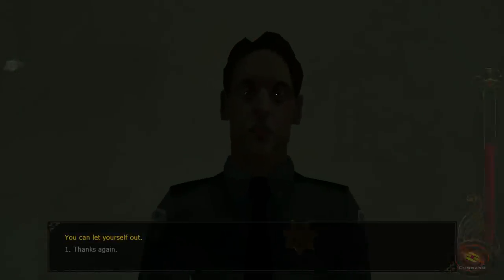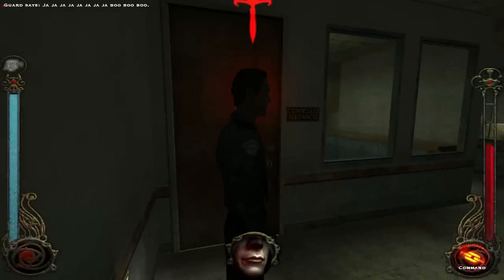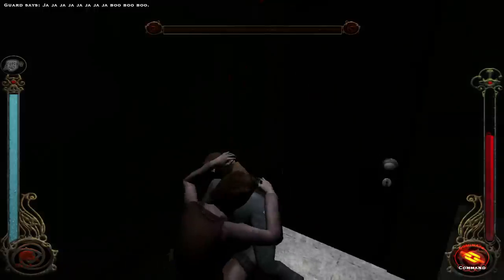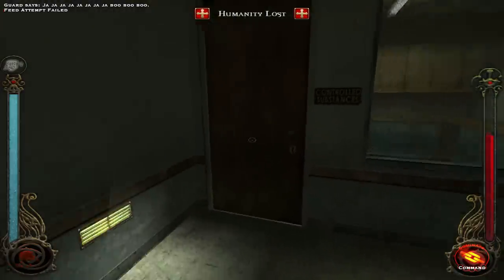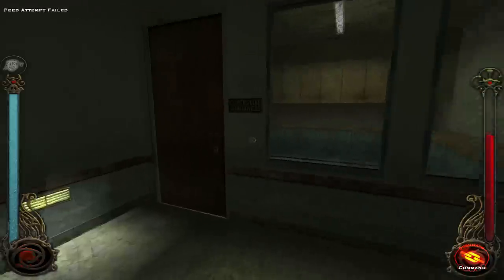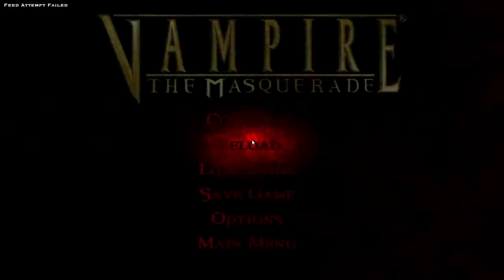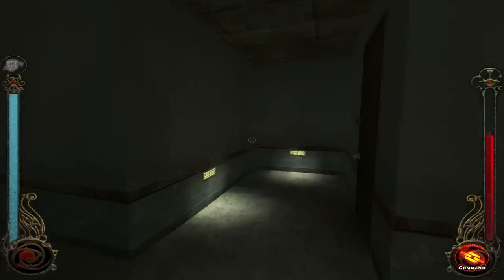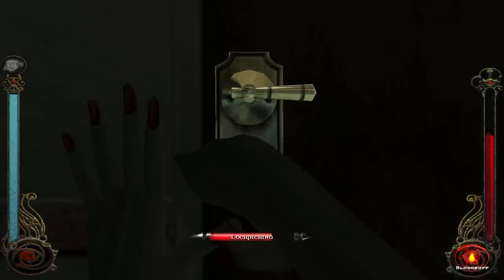"You can let yourself out." Oh, I didn't know he was so low. Damn it — we lost humanity. Is that a masquerade point too? Is that what happens? No, I'm just an asshole. Oh damn. Well, he's gone. I didn't know it was gonna be that quick.